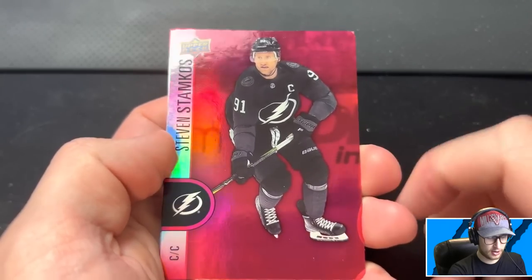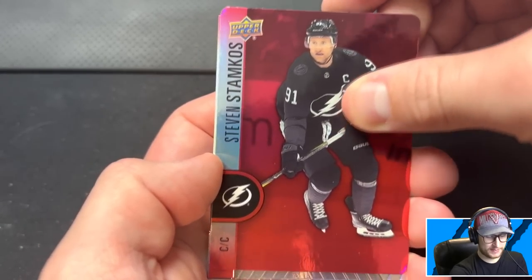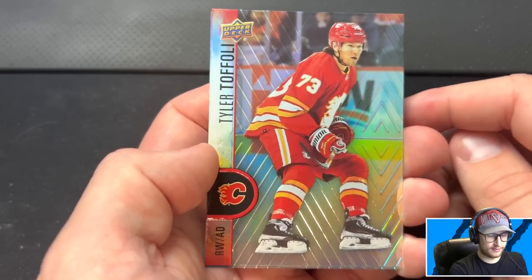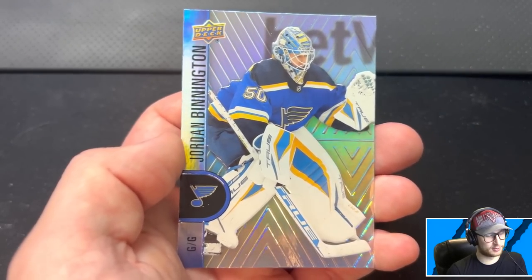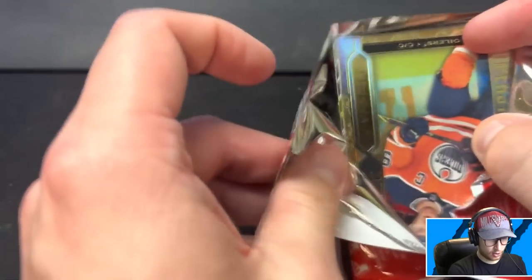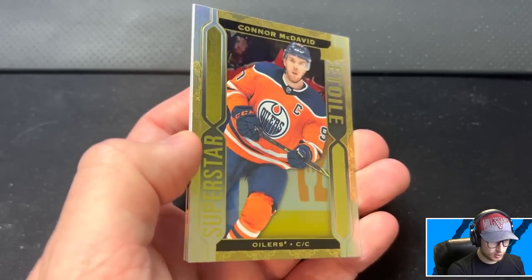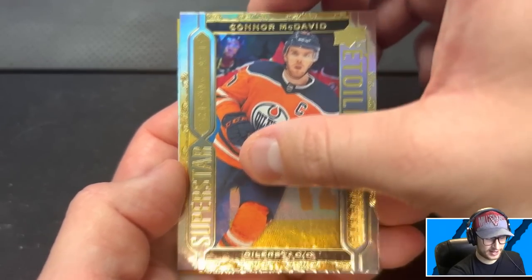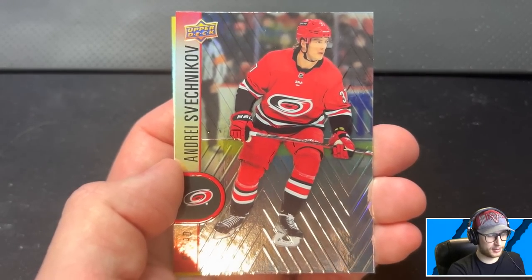From the last regular pick pack, we are not getting Stamkos — another round red corner card. But we will be adding Tyler Toffoli to the team; he is a right winger. The last card is Jordan Binnington, and I'm very happy I didn't go with the back because we would have had too many goalies. For the final pack I'm going to go with the top card — no way! Oh my word, there is absolutely no way. We just got Connor McDavid, a Superstars card! Our team has just been completed.